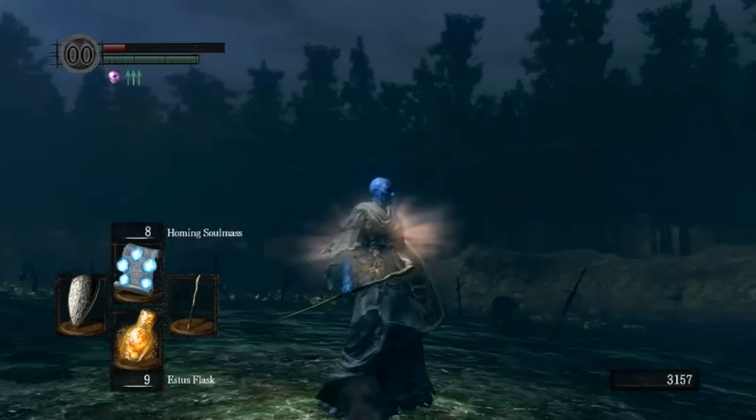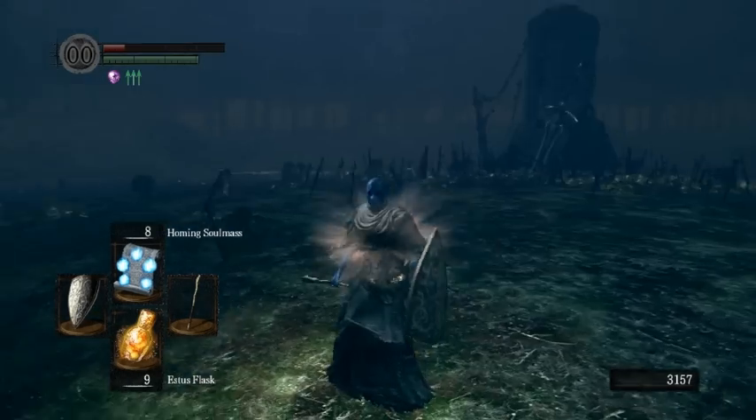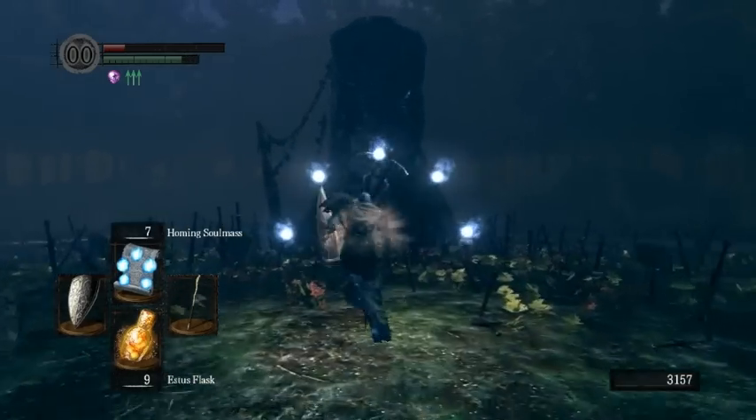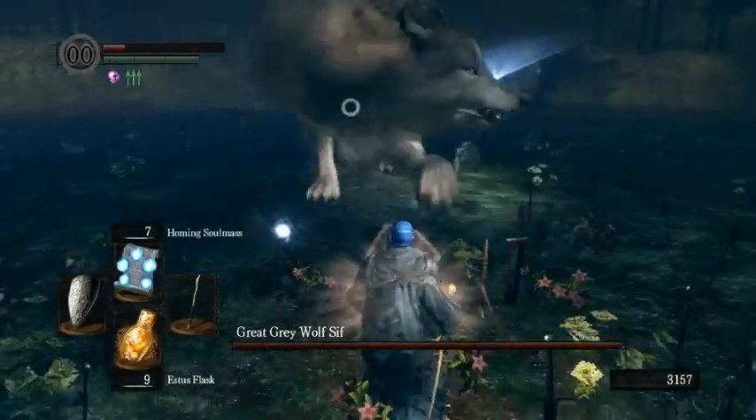Once we're actually fighting Sif, as you can before all bosses where it's possible, cast Homing Soul Mass beforehand so it will already be up by the time the fight starts. You can't do this walking through a fog door, but some bosses you can do it beforehand like that.